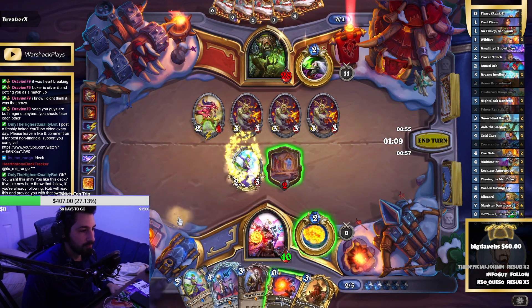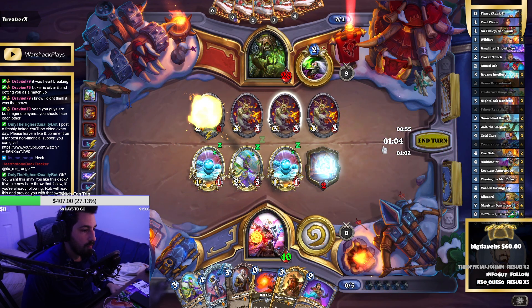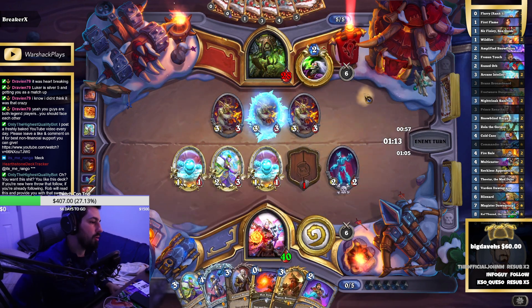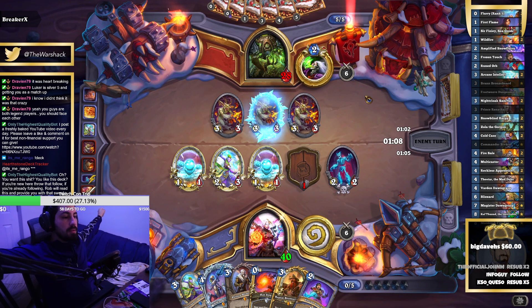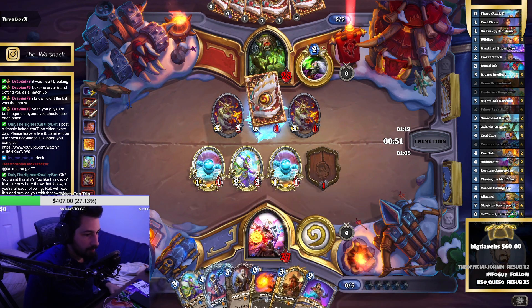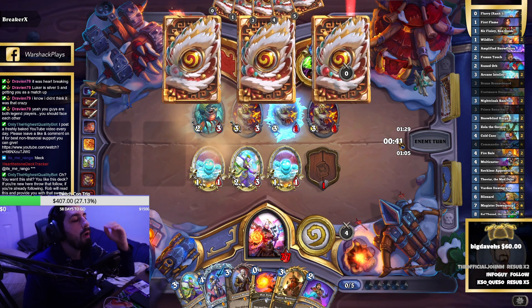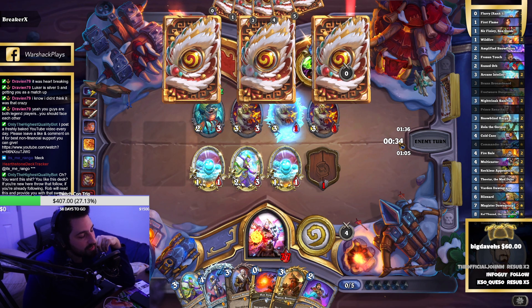Not sure what you're supposed to do here, because now he's just gonna draw four or five cards, or he's gonna buff one of these up to like an 8/8 or a 9/9. I think I made the wrong play going to Dungeoneer — they run Amalgam, which is weird. I guess it makes sense, technically counts as an imp, right? And a demon.